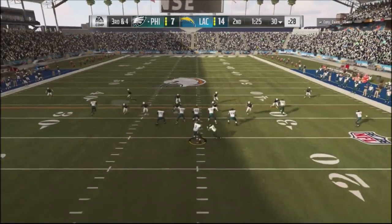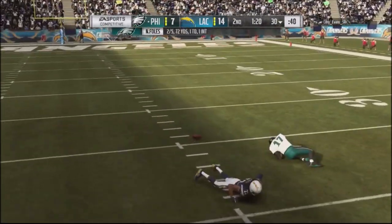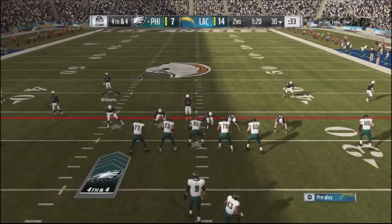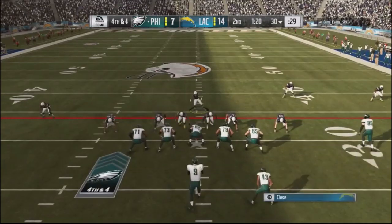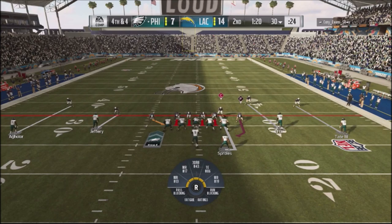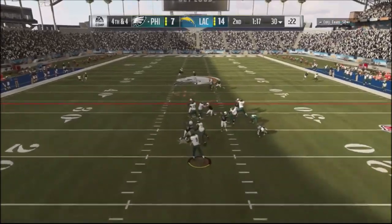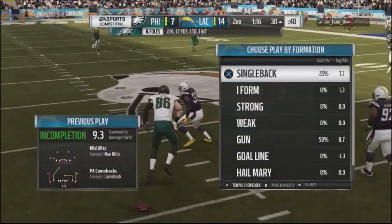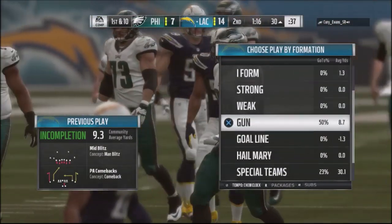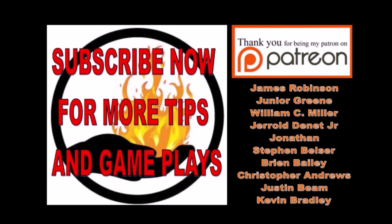Third and fourth down situation — I have a dual blitz set up with man coverage. I have to cover Jeffery, he throws to my user and I get a rare play on the ball. I go into a mid blitz, cover up the routes, and get a great animation against his tight end — the ball just pops right out. He quits out. Once again, this is the Raiders playbook — I hope you guys picked up some tips from my gameplay. Till next time.